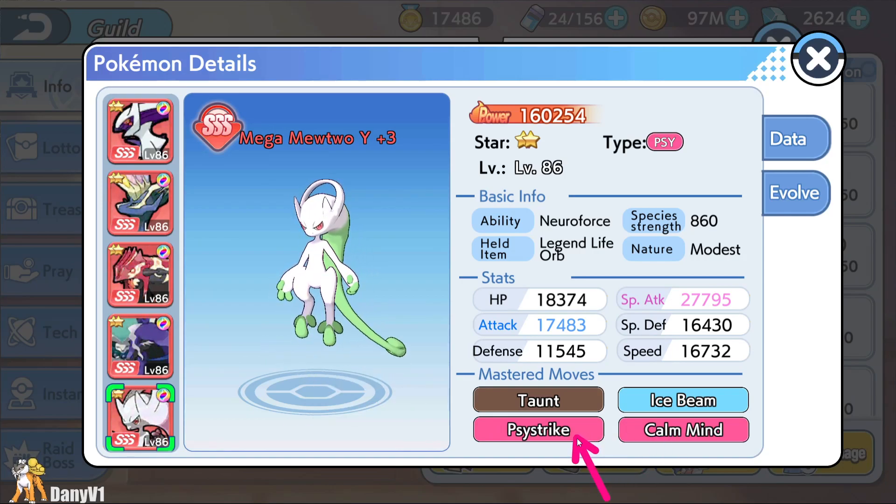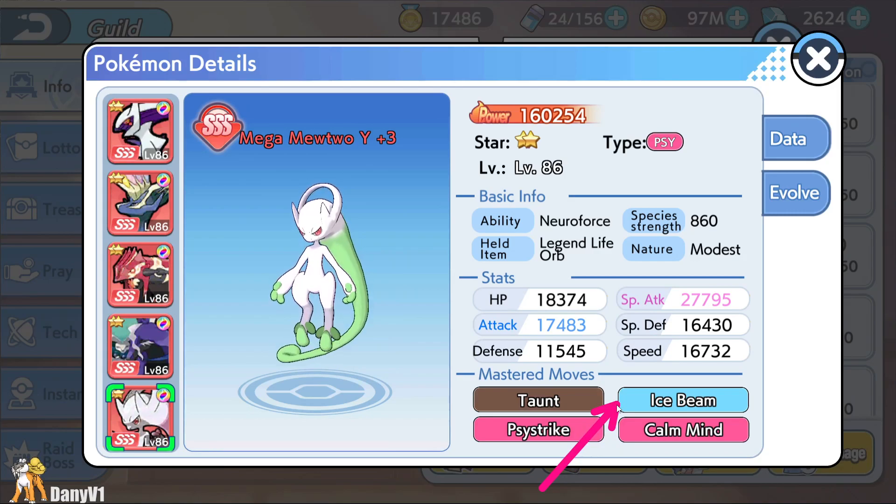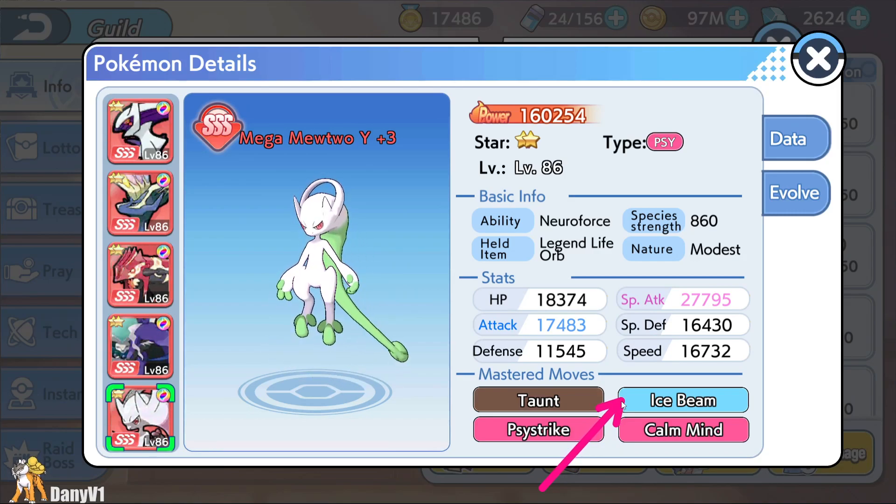Mewtwo Y has access to Taunt, which can be very useful to counter multiple Pokemon, Calm Mind, and Side Strike — which as we said is very amazing. For the last move, you have multiple options like Shadow Ball, Aura Sphere, or Ice Beam.